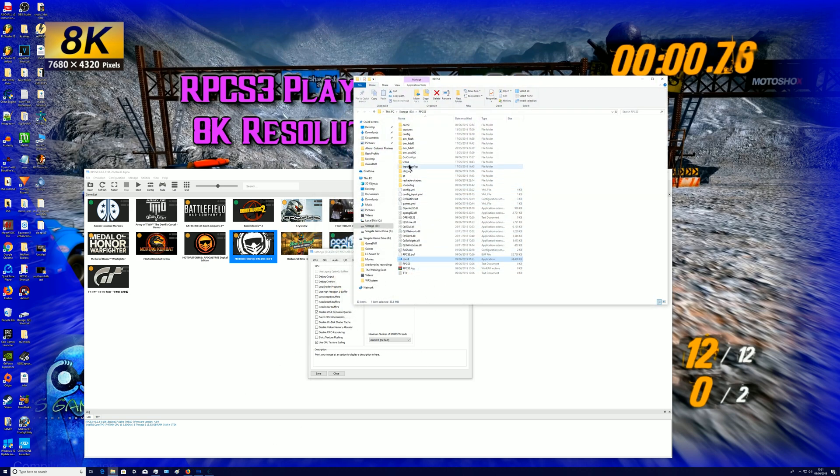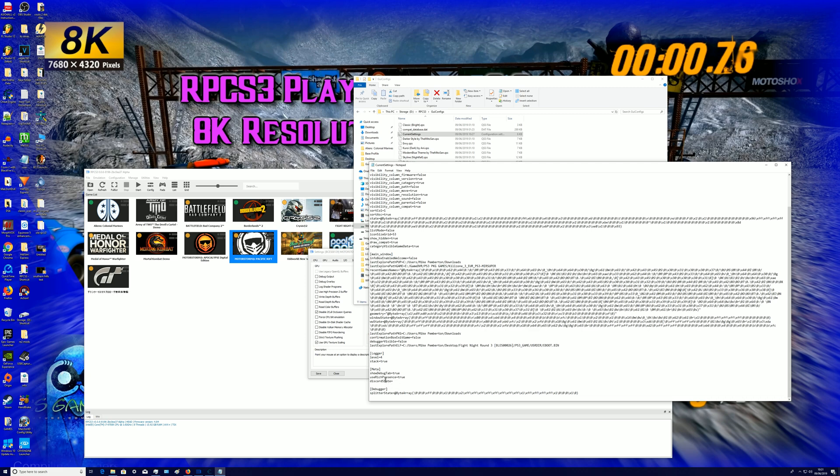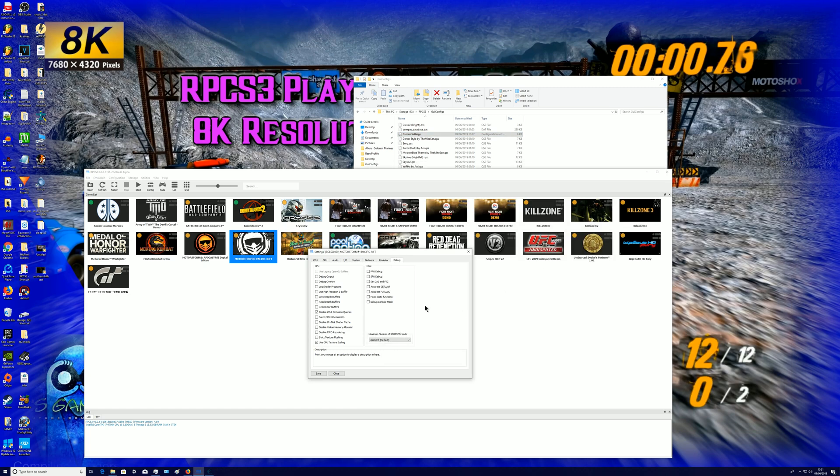To get the debug menu on screen, go to your RPCS3 folder. I make a dedicated folder for it. Go to Config, then Configs, click on Current Settings, and scroll down to 'show debug tab' — by default it says false, so just change it to true and save it. Next time you open RPCS3 you'll have that debug option. That's helped a lot of people because almost no other YouTuber explains how to enable it.